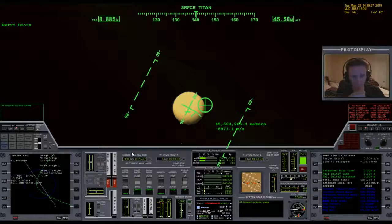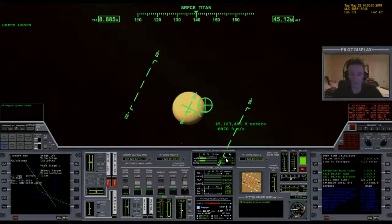Welcome to another Orbiter 2010 video. I am back out here several thousand seconds away from Titan. What I've found out in the last few days after posting my other videos is that I can actually use the atmosphere of Titan to eliminate all my velocity, so I don't actually need to use any main fuel to get into orbit around Titan. That's a good thing because at this point I don't have tons and tons of fuel.